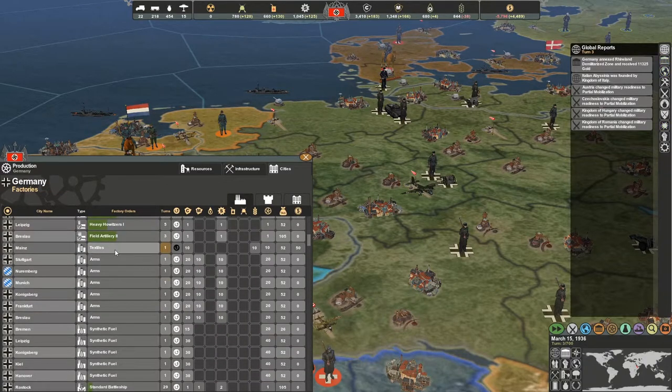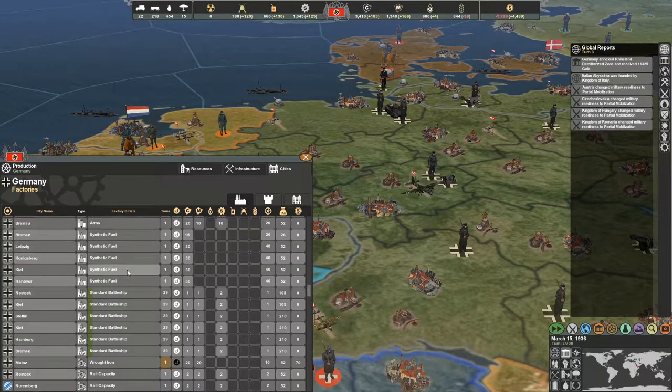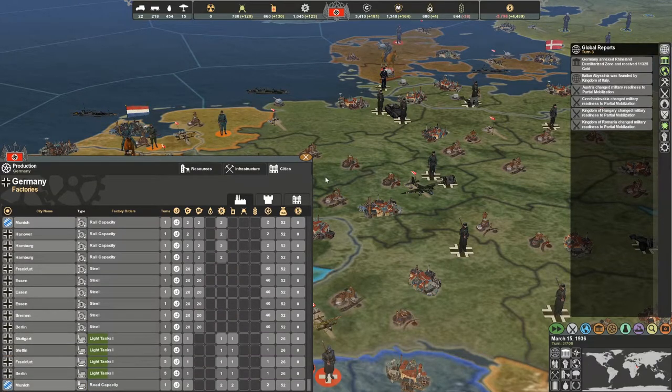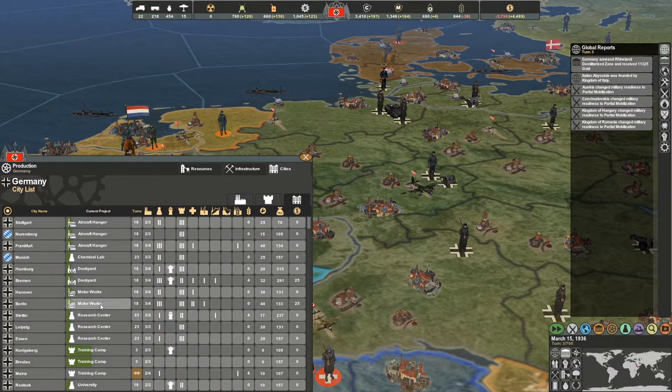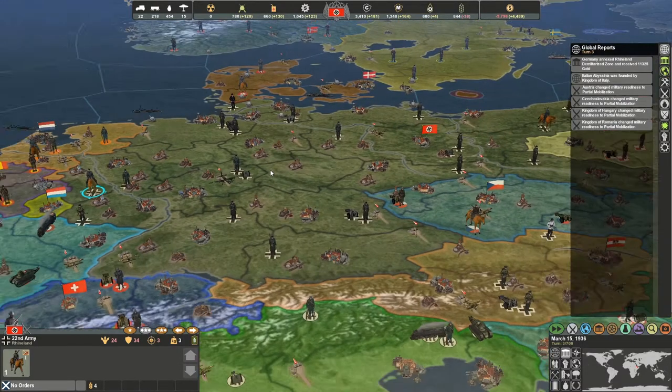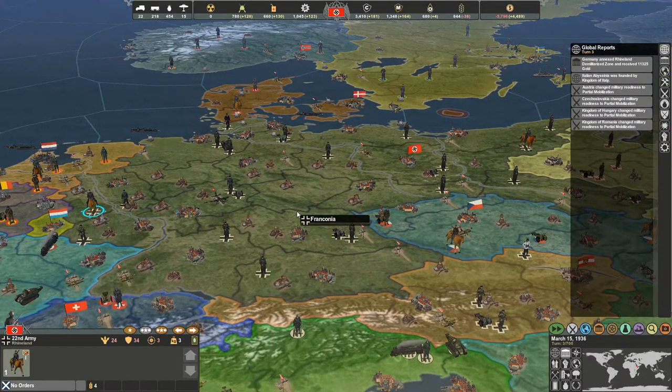Germany just annexed the Rhineland, so now it's all the beautiful lighter shade of gray that Germany should be and not the weird slightly different shade it was. Italian Abyssinia was founded — cool. We received a lot of gold which helps cut into that deficit. Then all these countries go to partial — cool. I click all these guys and just merge them all together because why not. Now we go to these regions and look for Mainz, which has two open factory slots.